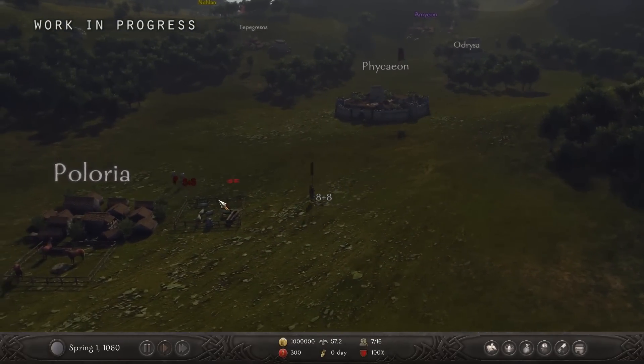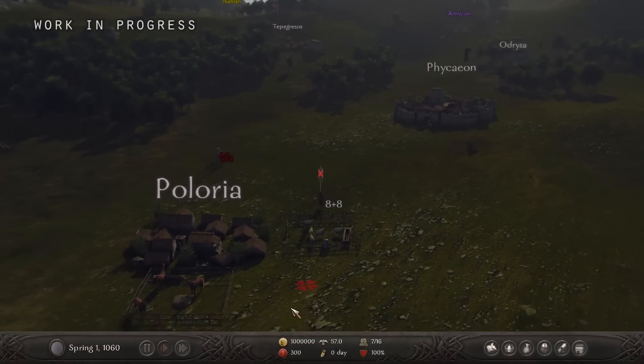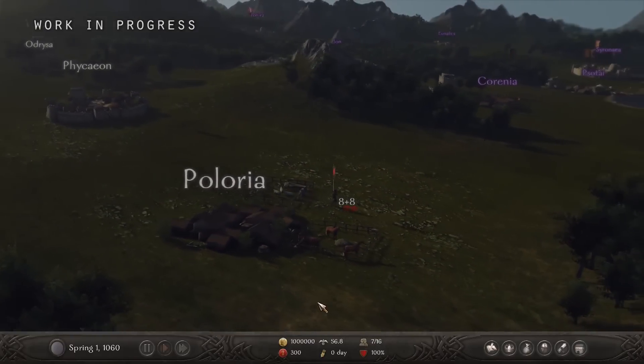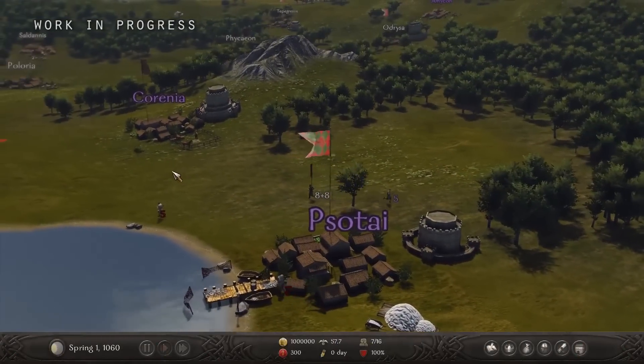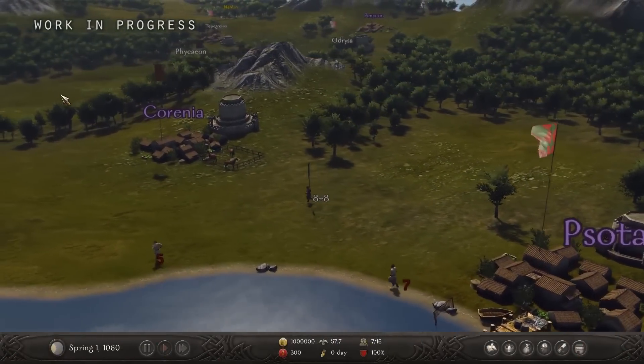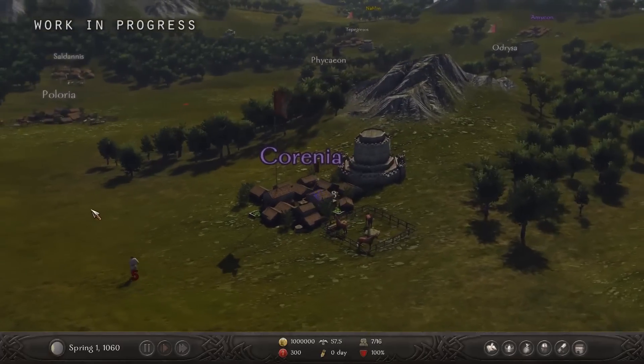The castle walls will definitely take up at least one of the four village production slots, but remember it will add a lot of value when defending it. A new thing is that AI lords will change the production and development of their towns and villages as well, so the politics of the world could change drastically over a couple of months in the game.